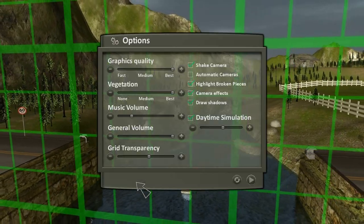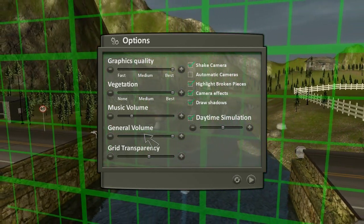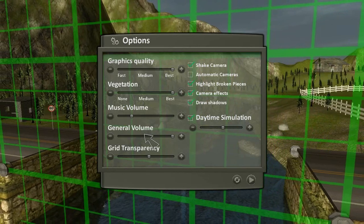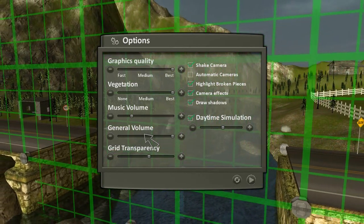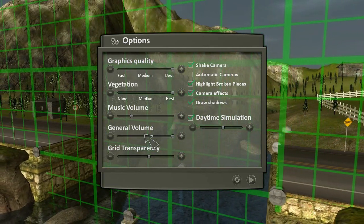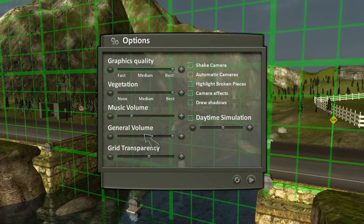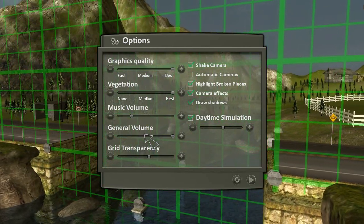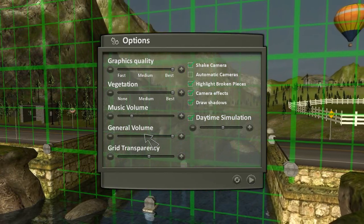Let's get looking at the options menu first and foremost. It's pretty basic stuff — it's got a few good features. The graphics quality doesn't have any in-depth options. It's not like you can choose whether to have AA on or off, or choose any of the anisotropic filtering or anything like that. It's basically just fast, medium, or best. And it's the same for vegetation as well, which is kind of odd that they would separate them.